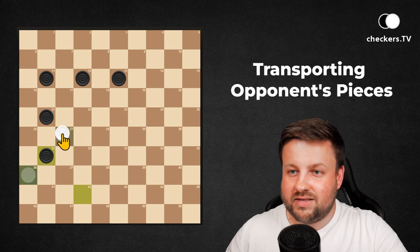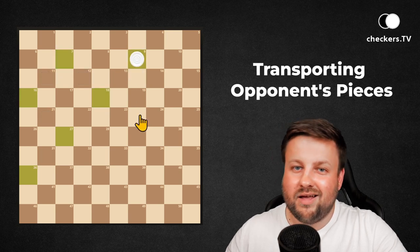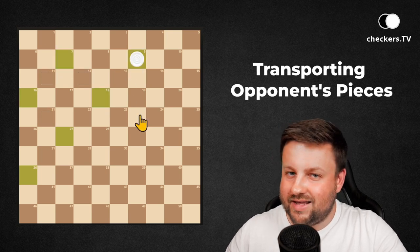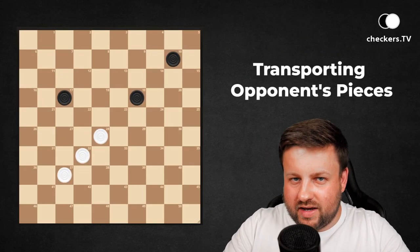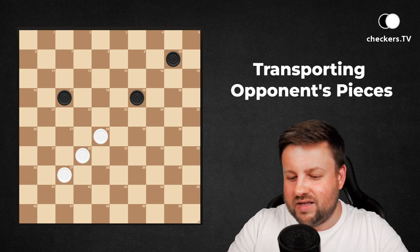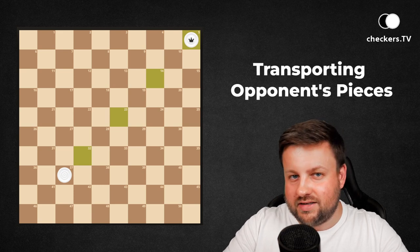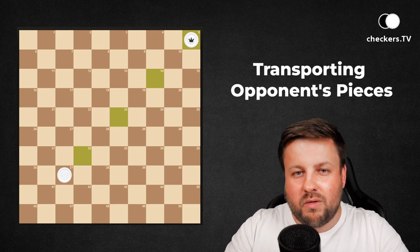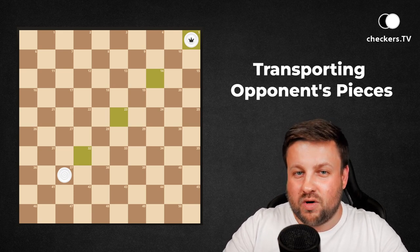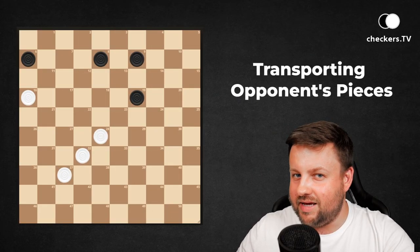Now white pieces take one, two, three, four, five — which is all of our opponent's pieces — and win the game. Of course the simplest way of using transporting opponent's pieces are combinations like this that you already know from the previous lessons, but in this video we will focus on slightly more difficult examples. But let's go step by step.